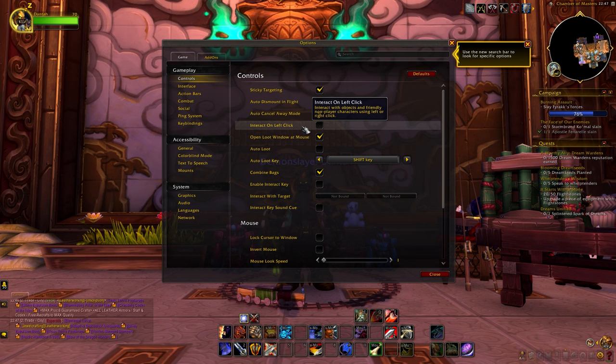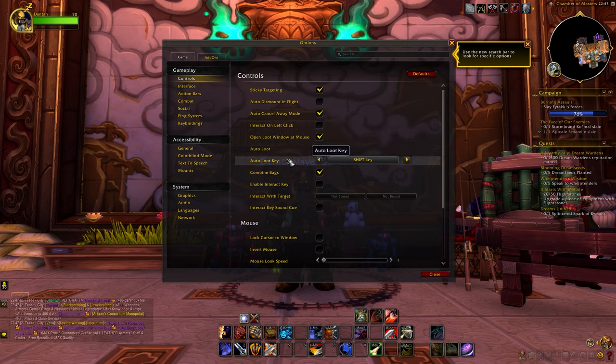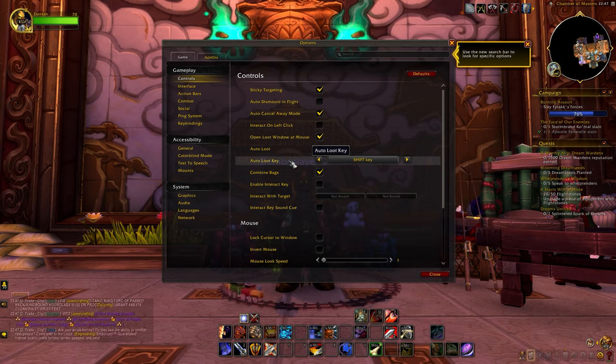Then there is interact on left click — you can enable this if you want to pick up items or talk to NPCs by clicking your left mouse button instead of the right button. Another thing is the auto-loot option. You can enable this if you want to automatically loot everything instead of having to click on items one by one. I have this disabled because your bag might fill up with a lot of trash. My auto-loot key is set to shift, so whenever I press shift while looting, it will also start looting everything automatically.